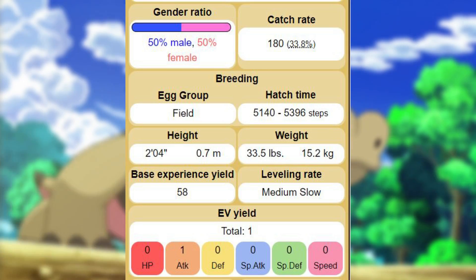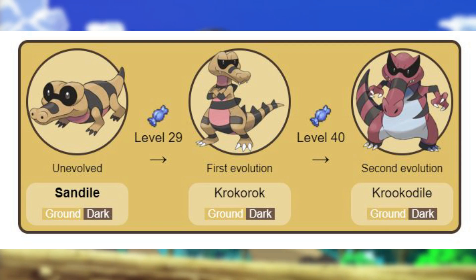While Sandile are small, they are relatively heavy. They are on average 0.7 meters, or 2 feet 4 inches, and, somewhat impressively, 15.2 kilos, or 33.5 pounds. Defeating a Sandile in combat will earn you one Attack EV, and this trapdoor crocodile will begin to evolve into Krokorok starting at level 29, and then further into Krookodile at level 40. There are currently no other known forms of the Sandile family outside of the Unova region.